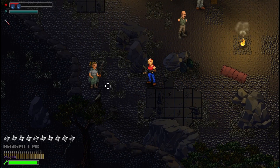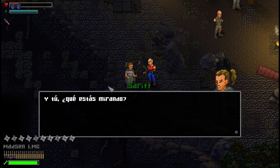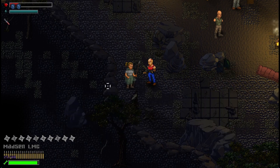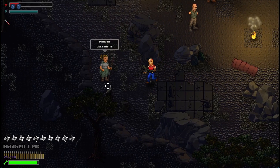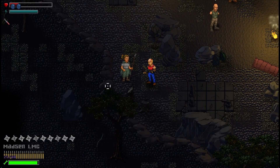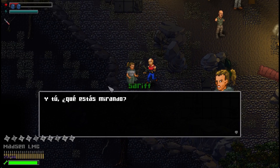Let's look at some of the NPC features. When you get closer to them, you can speak with them. We have used Dialogic to display the dialogues. For the generic dialogues, we have added some variations to avoid repetition. The dialogues do not repeat until all of them have been viewed.